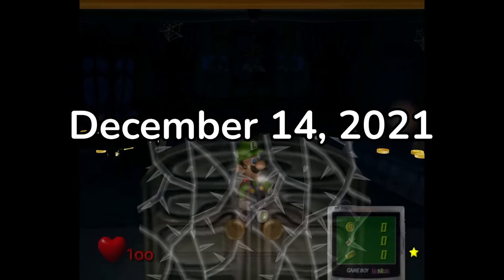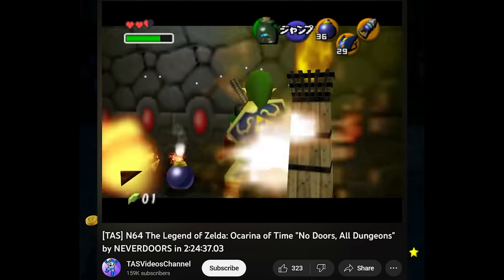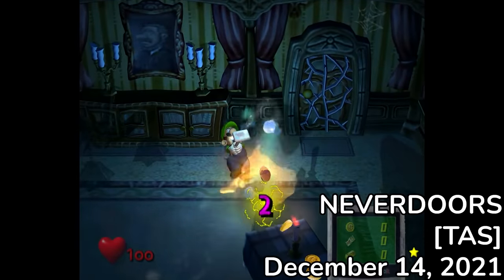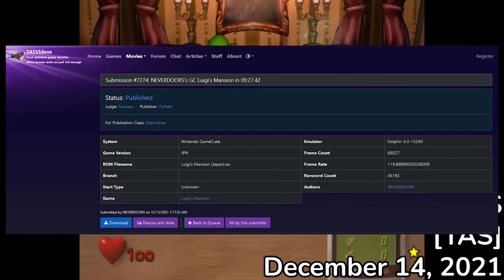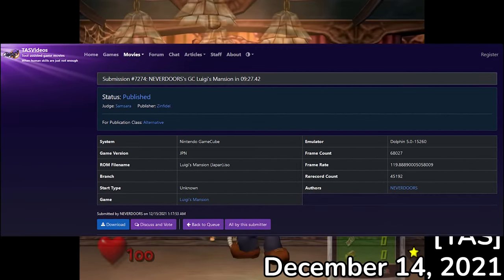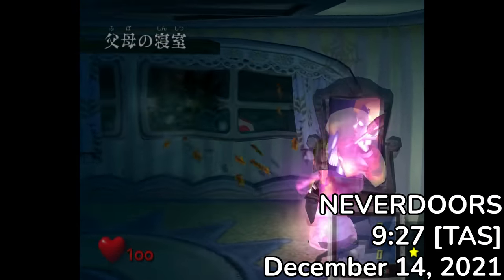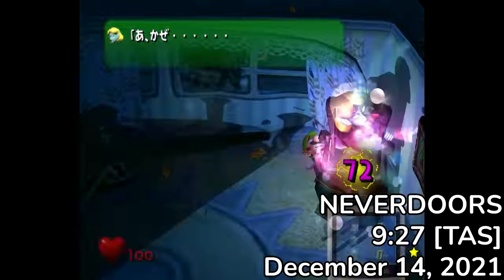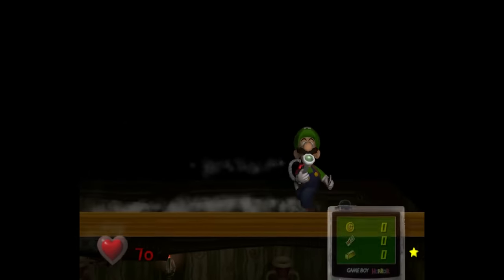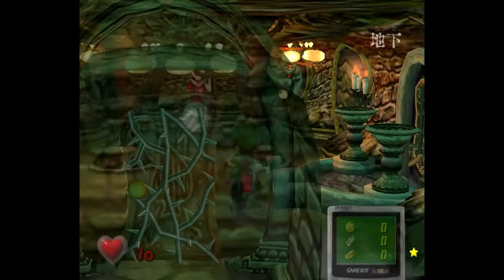On December 14th, 2021, Taylor, also known as Never Doors — famous for his Ocarina of Time All Dungeons No Doors TAS — uploaded a new Luigi's Mansion Any% TAS on YouTube, which was officially published on TASvideos.org on January 27th, 2022. The TAS was timed to be a 9:27 from Power On, which when converted to the standard timing used in regular speedruns, was a 7:43. While some improvements, such as skipping the third skew, were impractical for humans, some were more promising.